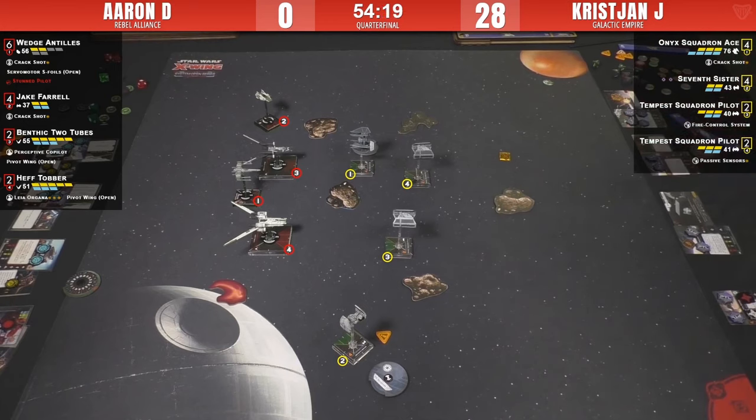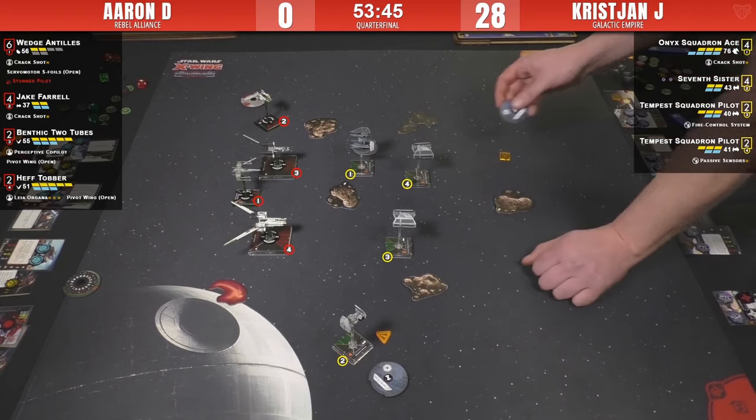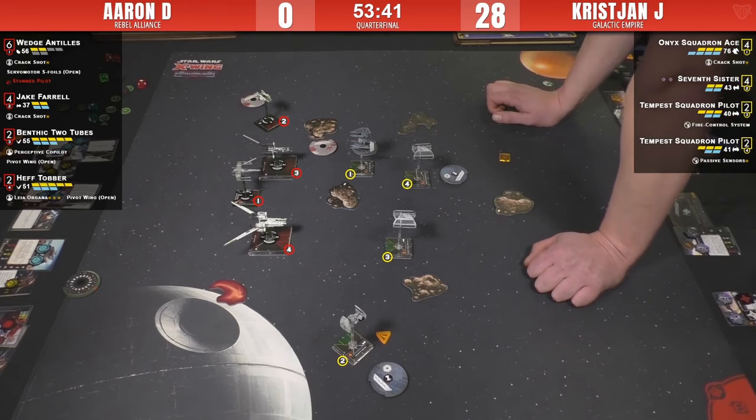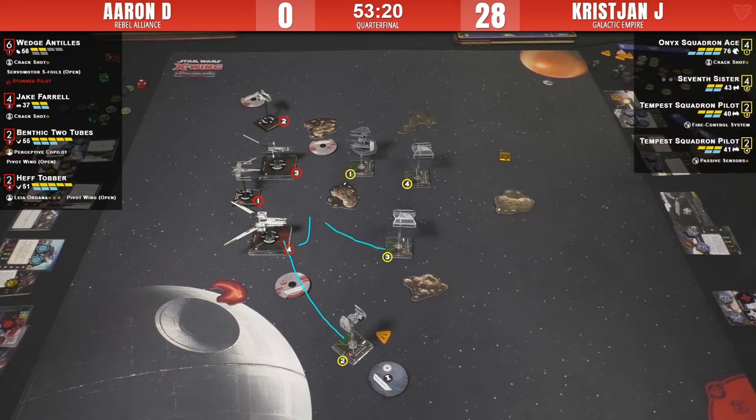Wondering if Christian just does a one-forward, but then he'd bump and needs Passive Sensors to go off. The Passive Sensors ship could hop in front, avoid the rock on an angle, catch Jake or Benthic Two Tubes, and be clear to passive sensor in. Fire at him if you want — he's unscathed and not going down this round. I don't suspect Aaron will use Leia this round. Actually, if he did, he could zero-stop the U-Wings in a great position, rotate Hef into action, and do aggressive maneuvers to get some blocks. And the TIE Advanced gained the one-forward in this edition — once they get you, they've got you.